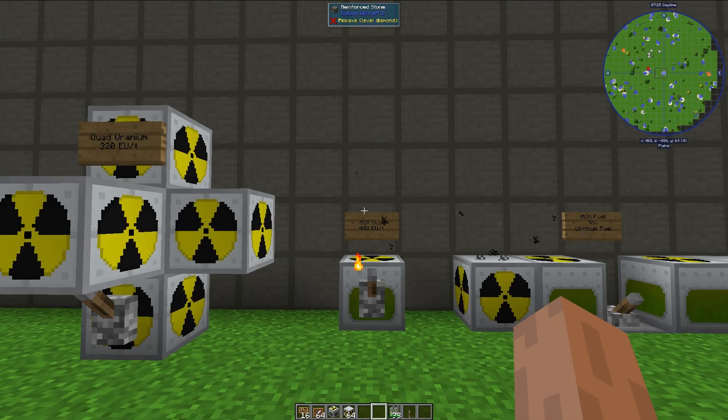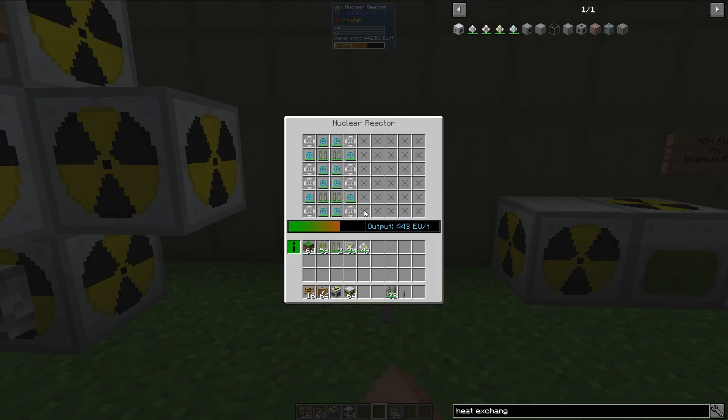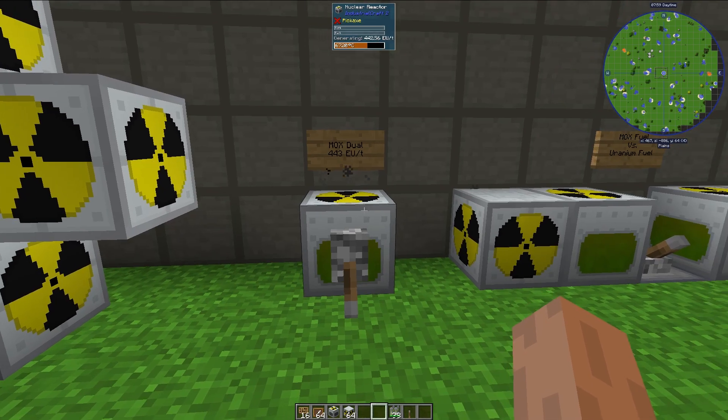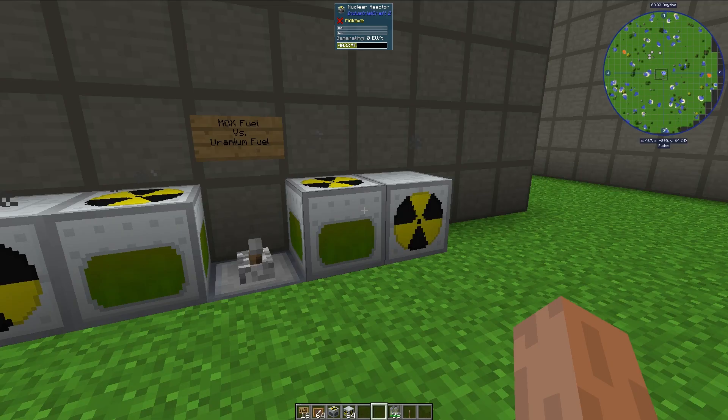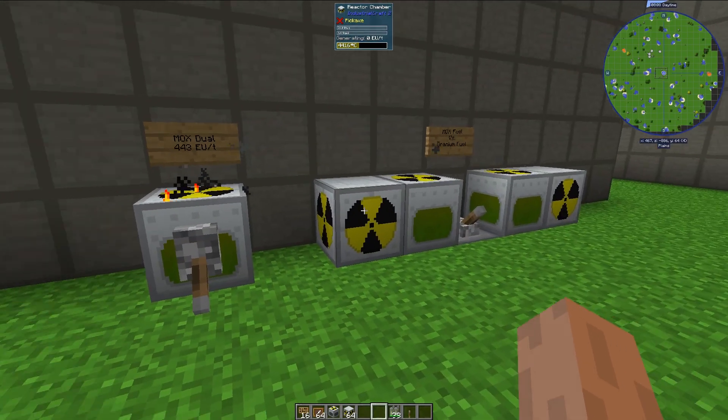Now I'm going to go over a few reactor designs that I've actually used in my own survival worlds. This is one of my favorite designs — it uses MOX dual fuel rods, advanced heat vents, and component heat vents. I am running the reactor at somewhere between 64 and 68% heat to produce more power with the MOX fuel rods. I also have an additional reactor chamber underneath, so I have that fourth column unlocked. This produces 443 EU per tick, whereas the same reactor design with uranium fuel rods will only produce 120 EU per tick.